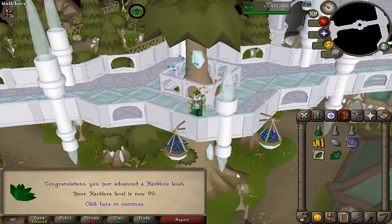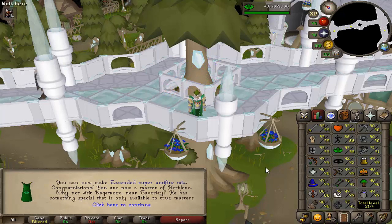There we go — 99 Herblore! I really did think Herblore was going to be one of the last 99s I'd get on the Iron Man, but particularly in the last year it's been made a lot easier with things like farming contracts. So it actually hasn't been too tricky to collect all the herbs. I'm going to go and collect the cape — it doesn't really have too much use in terms of a skill cape perk but it looks cool and it's a bit of a flex.